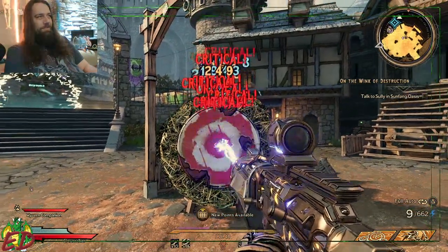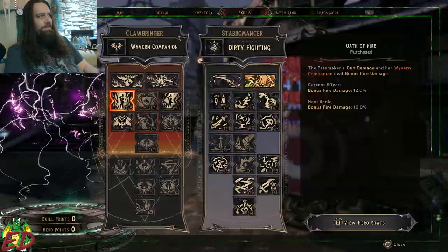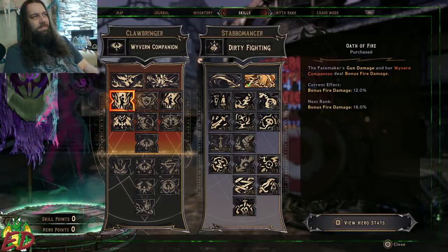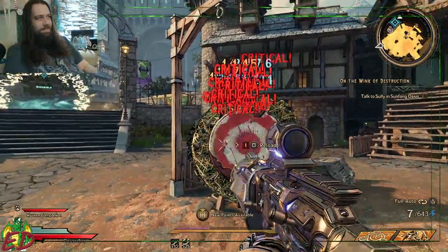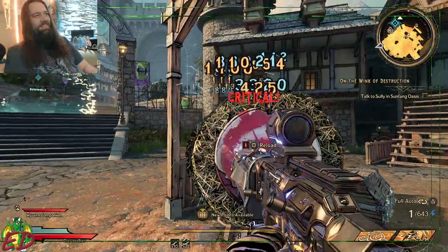Right now, you see we're just doing sort of the basic damage that we would be doing. The extra fire is coming from my Oath of Fire, and that's it. Pretty standard. Now we can see if we shoot it without the crits, but it's really hard with the Stabomancer build to not get crits.